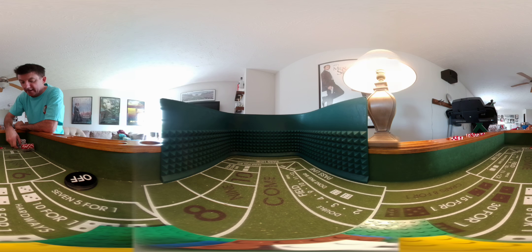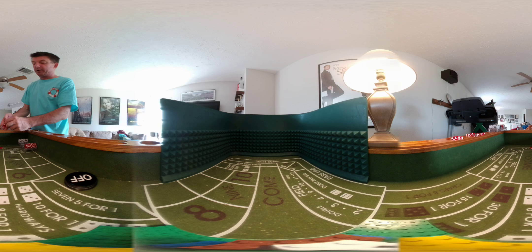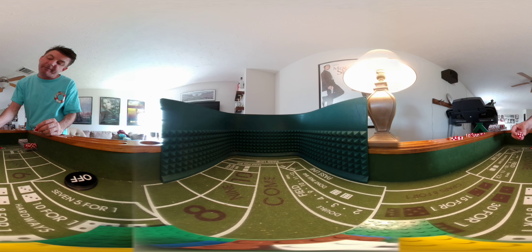Welcome back to another 360 version of the craps table. We're going to try the three-point molly strategy today. Starting with $140 bankroll, our goal is to gain one black chip above what we started with — everybody likes those in their pockets — so let's try to gain $100 above what we started with.